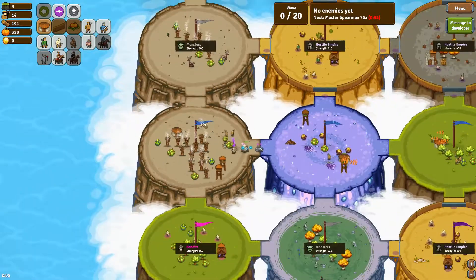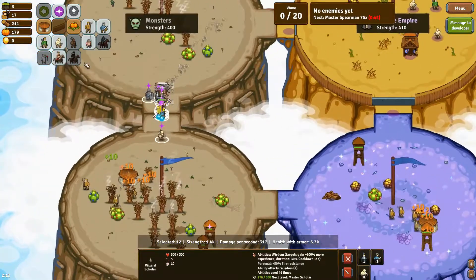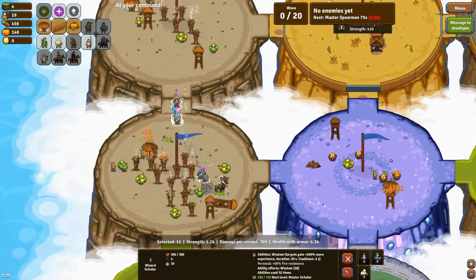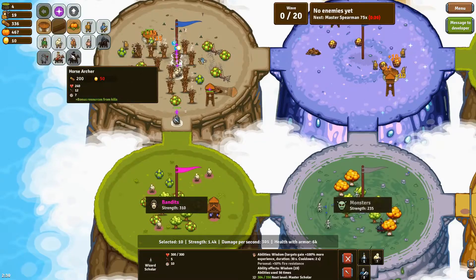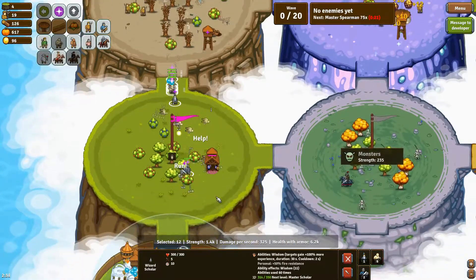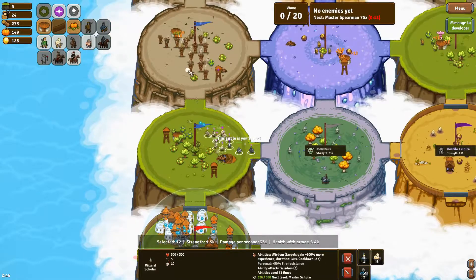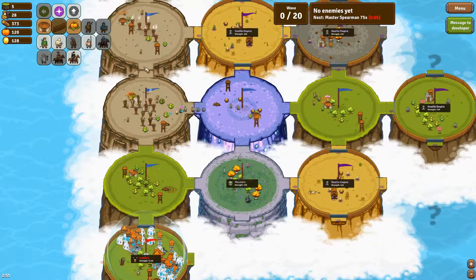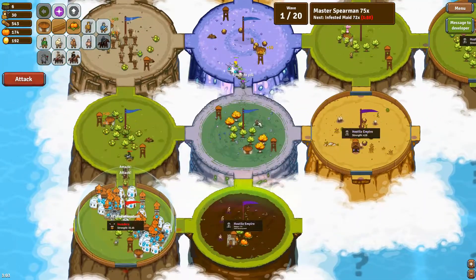Wave one is melee infantry — guards, spearmen and everything like that. Wave two is ranged enemies and wave three is cavalry. Cavalry is really problematic because they are very high quality units. They fall off in late game since they don't have abilities or splash damage, but they can still deal a ton of damage if you are not careful and they run through your circles, causing you to lose economy and making wave four potentially devastating.